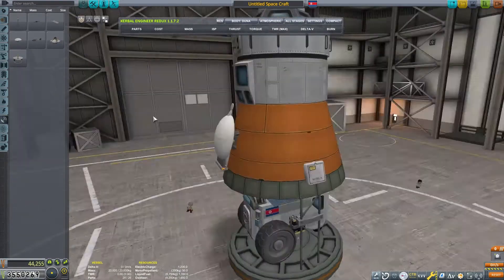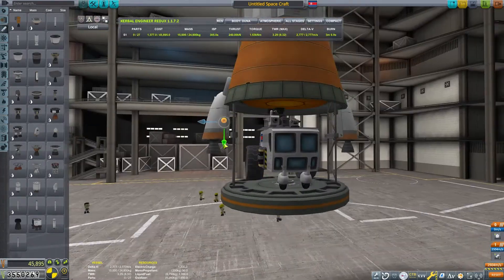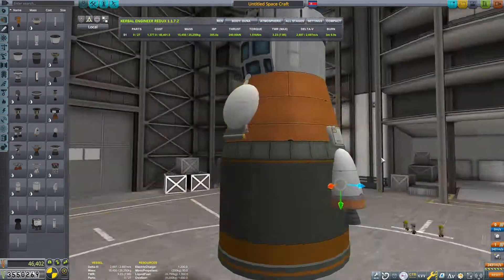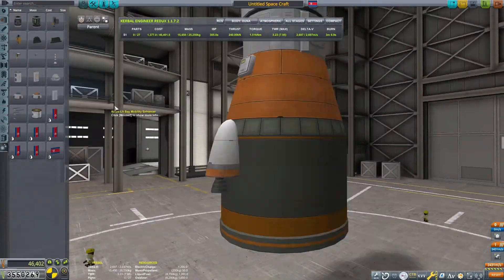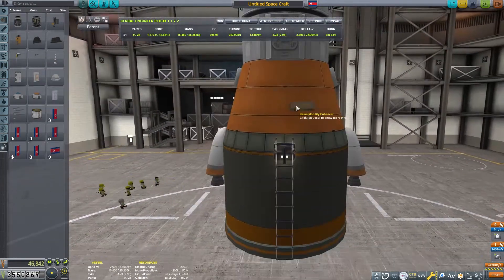While this is still all together, it has room for five Kerbals as necessitated by the contract. It can generate power with the solar panels, and we've got the antenna on there and a docking port. This completes - can complete that contract.